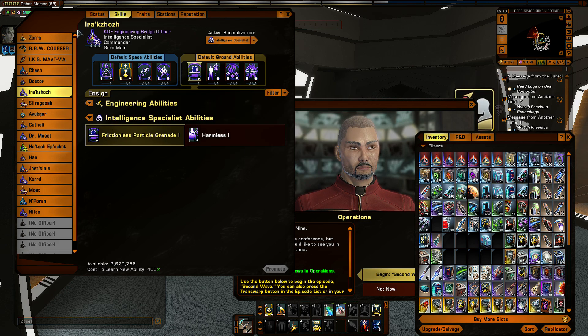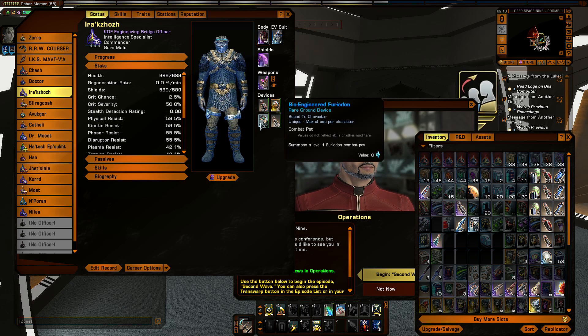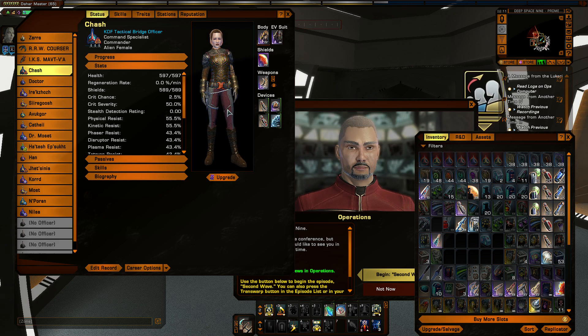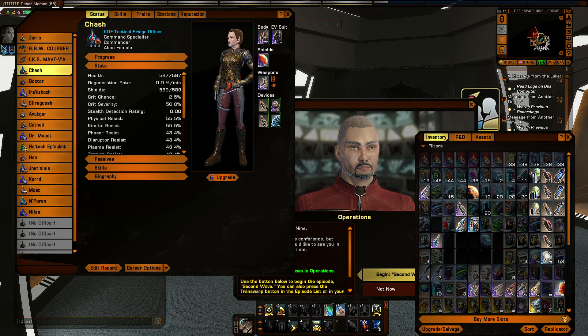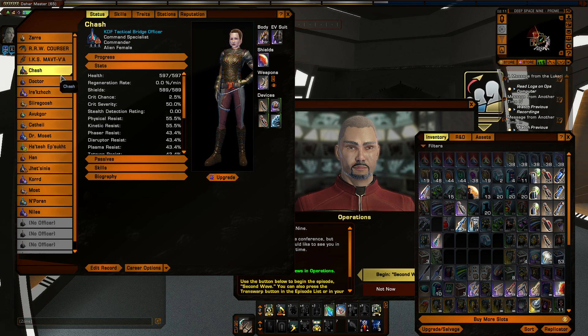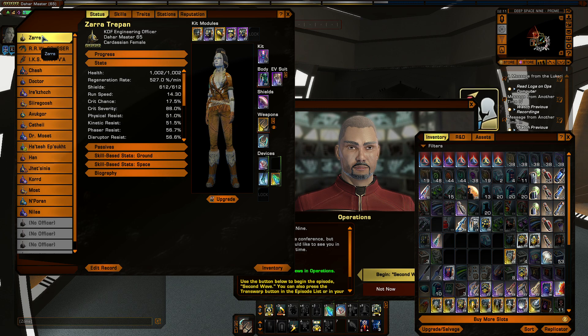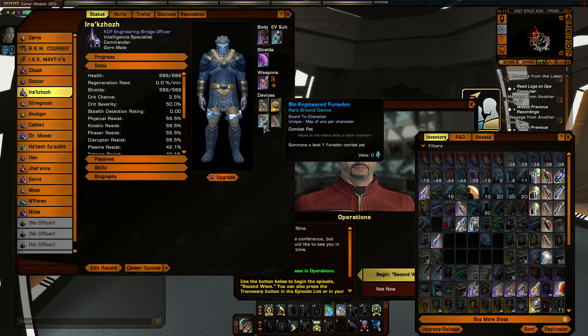Tripwire Drone knocks enemies down so if you're engaging them in melee, that's helpful. Also, giving your bridge officers pet summon abilities — bridge officers will just spam abilities because they exist. When she enters combat she will immediately summon the Crystal of Horta before lobbing a grenade. She'll do both, but: summon Horta, Horta is on cooldown, engage enemy in melee combat while Horta is on cooldown, and then when Horta comes off cooldown, summon Horta again. Here's a bomb — that works too.